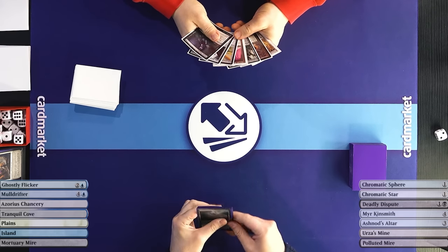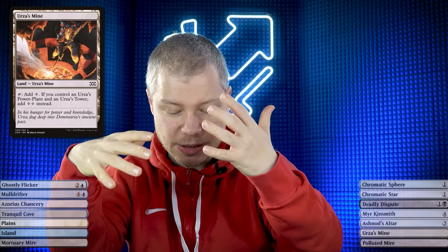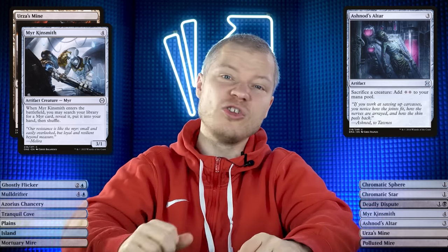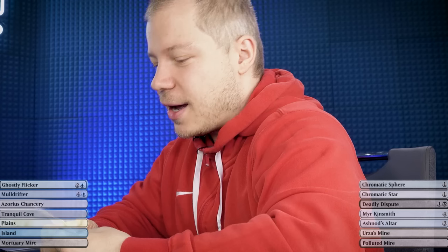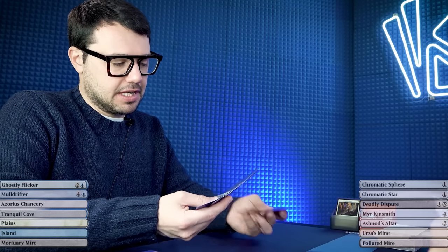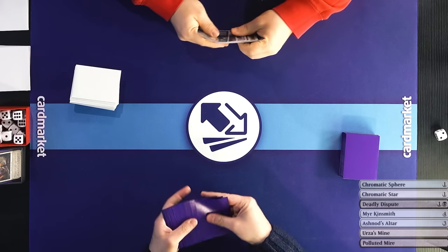My hand for game two is basically the same as game one - one Orzhov land, a lot of card selection, an Altar, and Mirror Retriever for the combo. There's no real pressure to move quickly, so I want the stability of some land plus combo pieces - I think long run we'll be fine. The seven-card hand of five lands and two spells is not good enough - this deck cannot function with just lands and spells, you need to draw the enablers. Going to six.